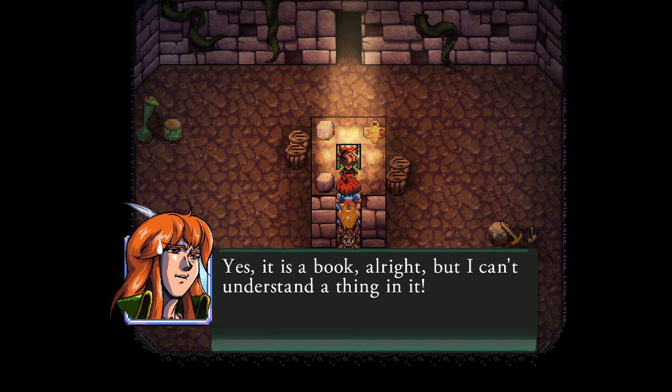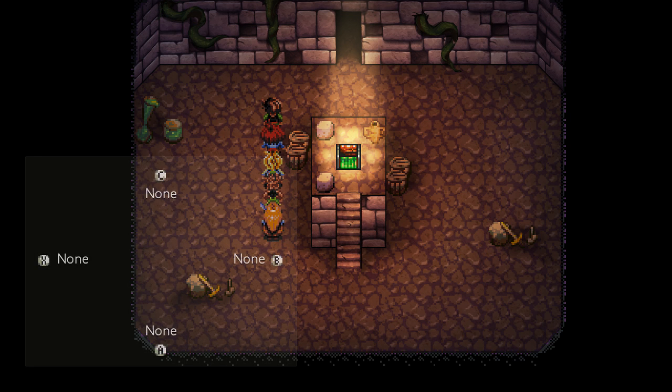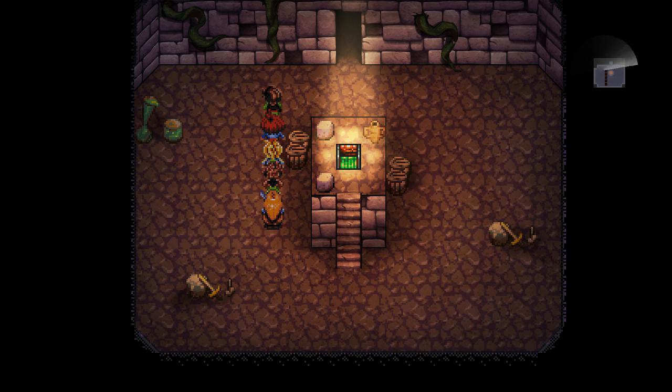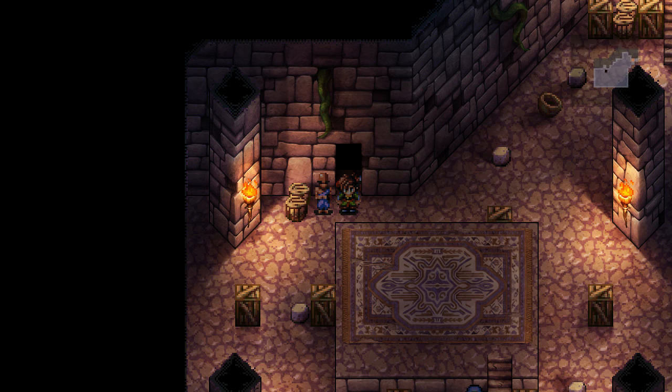Yes, it's a book alright, but I can't understand a thing in it. Why don't we leave this basement and go look for a more friendly setting? Now Losser should be able to help me out here, right? Warp! Wait, warp? That was not a warp, that was a radar. There we go — warp. Yeah, there we go. Easy. Alright, turning the page real quick.